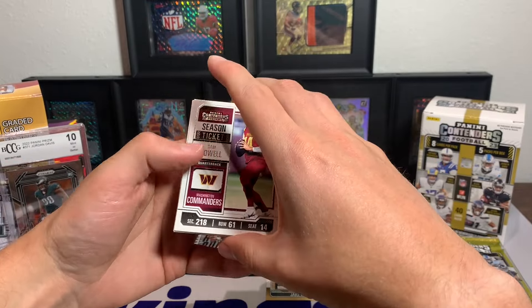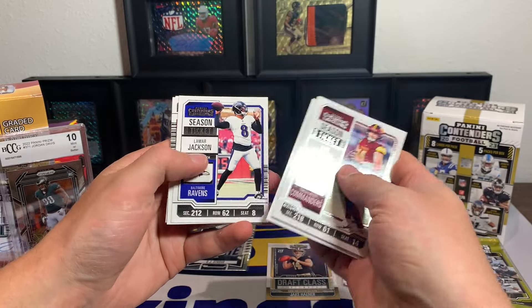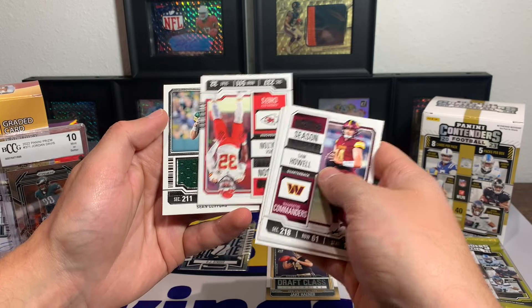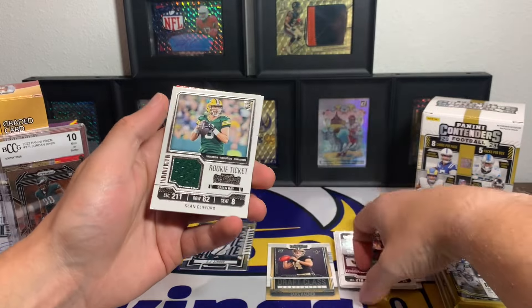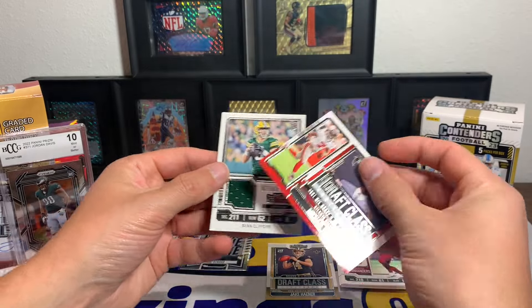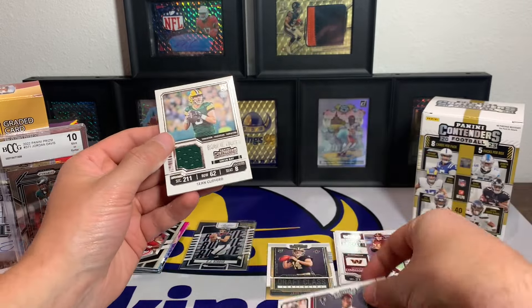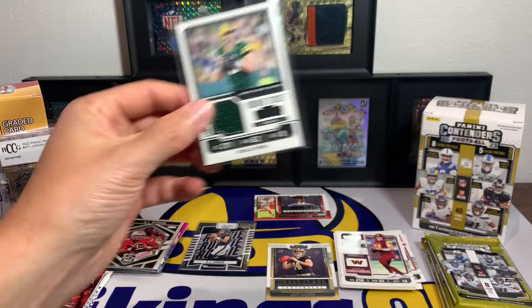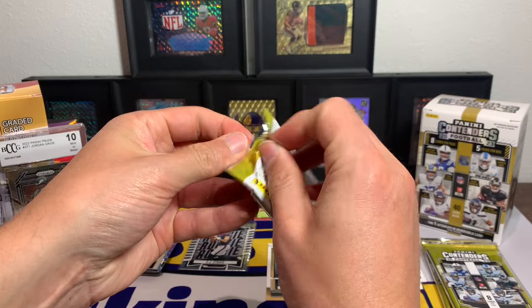There's a thicker card right there. Sam Howell, John Mechie the Third, Najee Harris, Kirk Cousins, Lamar Jackson, Nick Bolton — it is going to be a jersey card. Green, Sean Clifford — sadly I would have been more in favor of like a Jordan Love or even Aaron Rodgers. Sean Clifford Rookie Ticket, and then a Michael Vick Draft Class behind him. Sean Clifford Rookie Ticket jersey card — we got a rookie quarterback, just not what I was expecting.